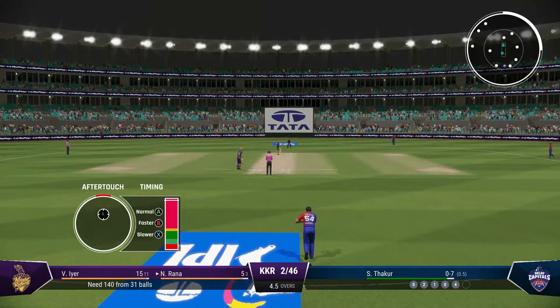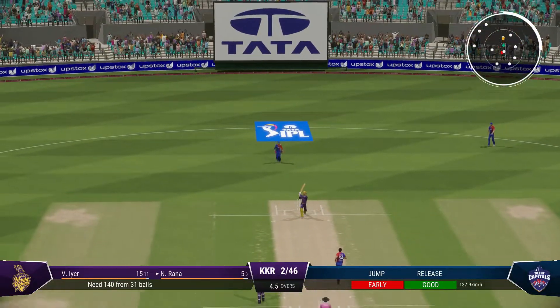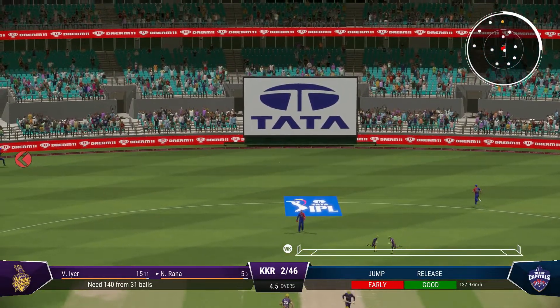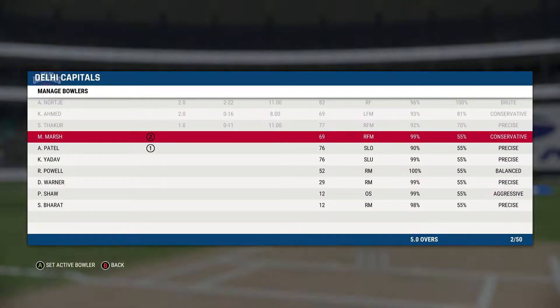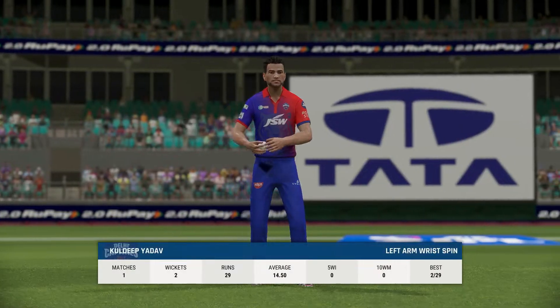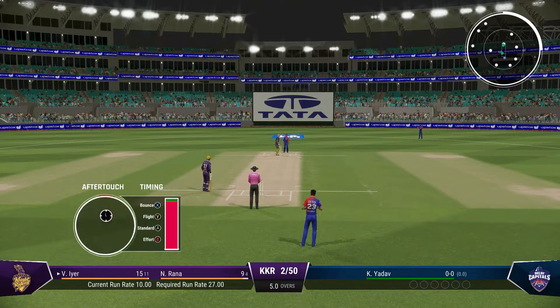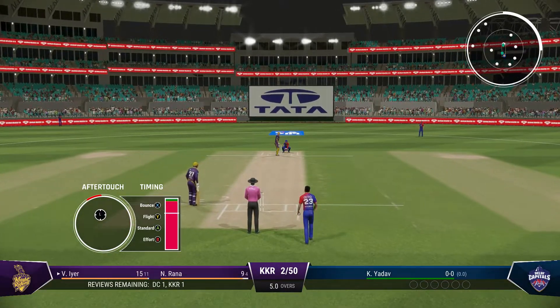Getting nicely settled at the crease now — would have been really happy with that last shot. Didn't time it at all but managed to get it away to the boundary. That's the over — the night riders are two for 50. The left arm unorthodox bowler is coming into the attack from the south end.